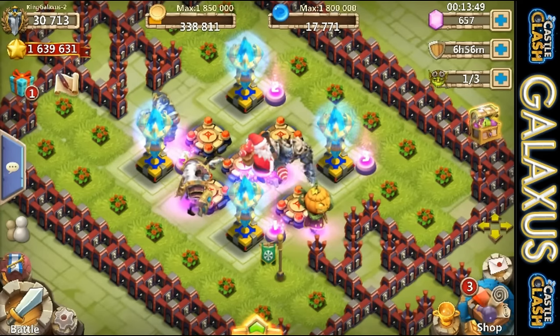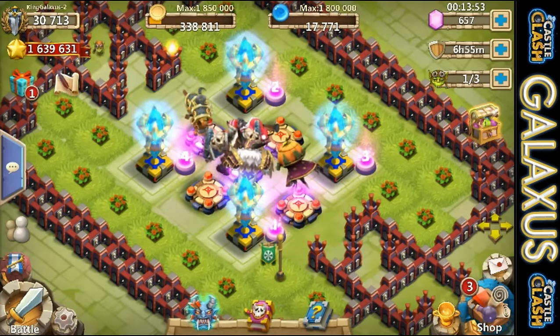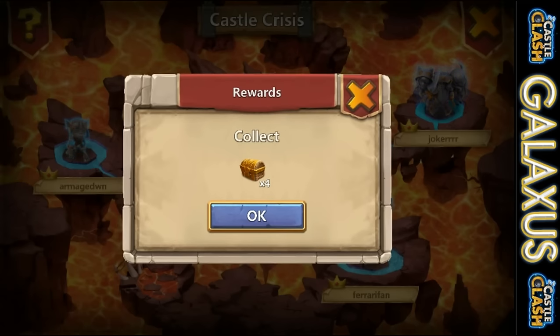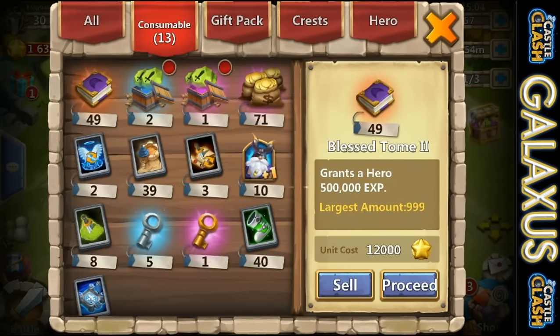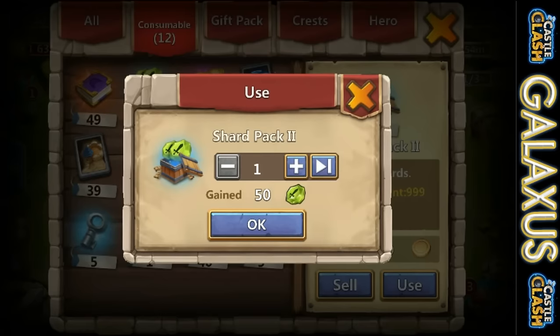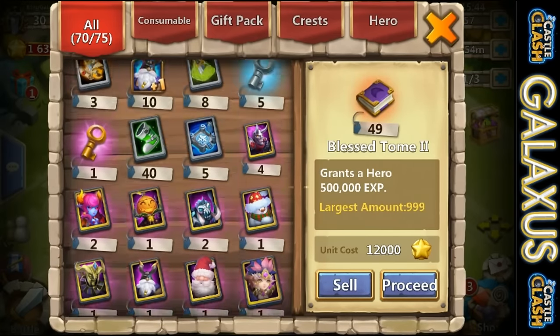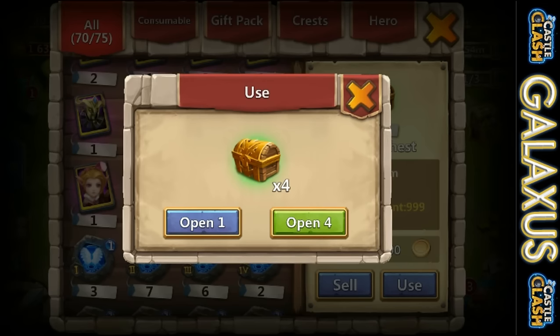Galaxus here guys with another Castle Clash video. We're going to be doing some Castle Crisis, opening up a whole bunch of rewards. I'm going to be jumping around on all of my Smurf accounts and my main account, seeing what we get. Over this last 30 days it's been two different Castle Crisis events that we collected rewards for, so I'm throwing all that stuff together and we're just going to go through and collect it.